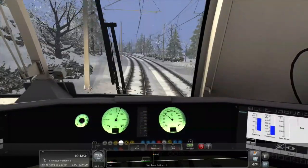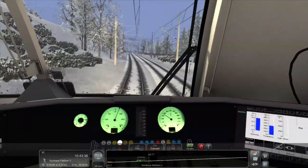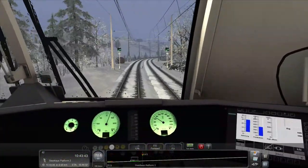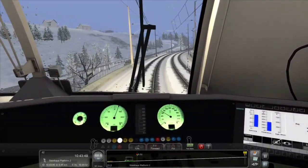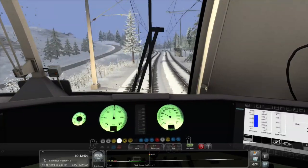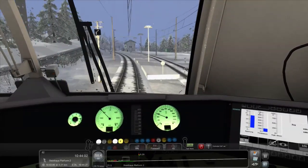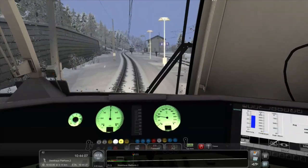Steinhaus is our next station. I do need to go out and have a look around at certain points, but most of the mountains we're driving around are covered by fog and snow, which is a little annoying. As I said, I'll definitely release another video in the future of a freight scenario showing the route, so we don't have to do any stopping service — we can just drive around and have some time to look in and out of the route.